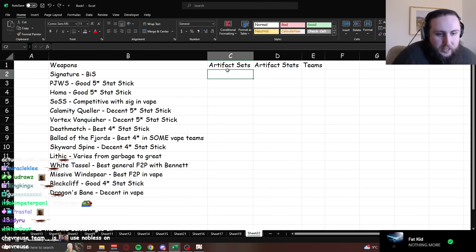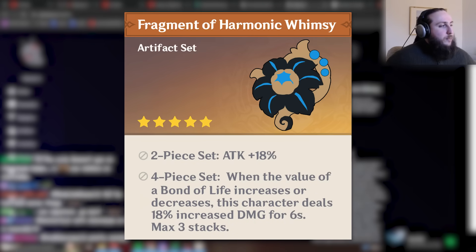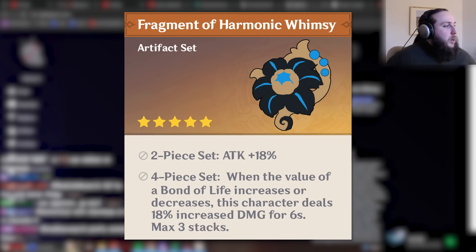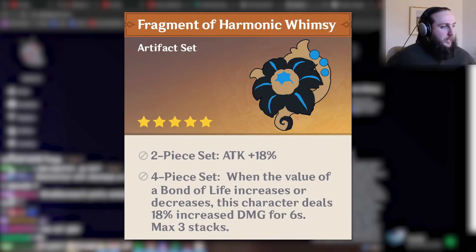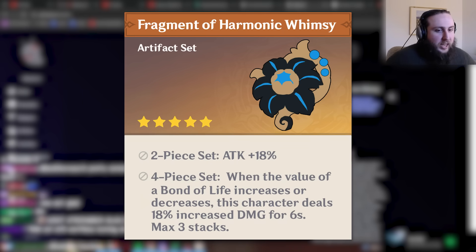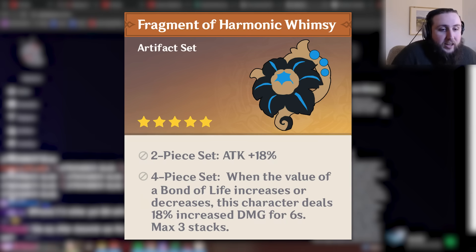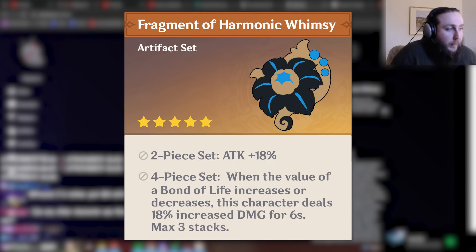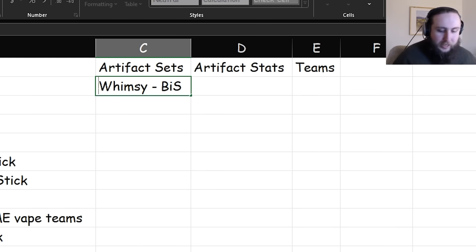On to artifact sets. Fragment of Harmonic Whimsy: two-piece is 18% attack; four-piece — when the value of bond of life increases or decreases, this character deals 18% increased damage for 6 seconds, max 3 stacks. Because her bond of life increases and decreases constantly, this is effectively 54% damage. That's a lot. That said, this is an upcoming artifact releasing at the same time as her, so when she comes out you won't have any of it.